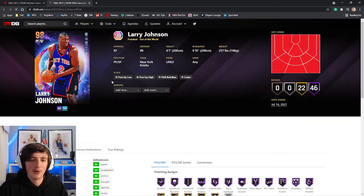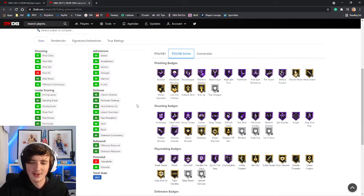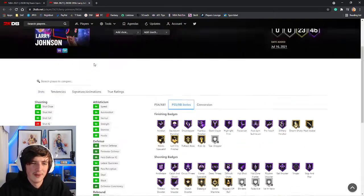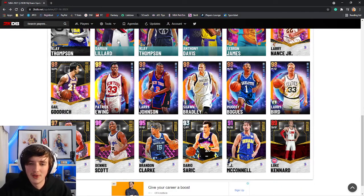Larry Johnson at the small forward and power forward position — Mr. L Celebration himself. 95 three ball. Does not come with blinders, does not come with HOF Deadeye or HOF Green Machine, so those are some you'll have to put on him. 90 driving dunk, 94 speed. He's 6'7" with a 7'6" wingspan — very important to look at on these cards.